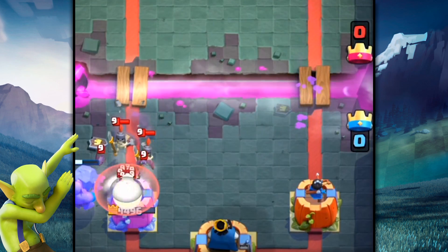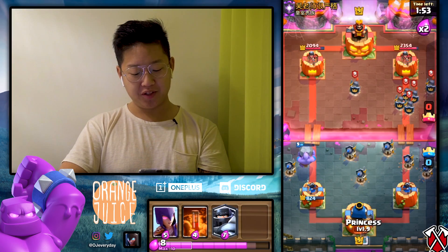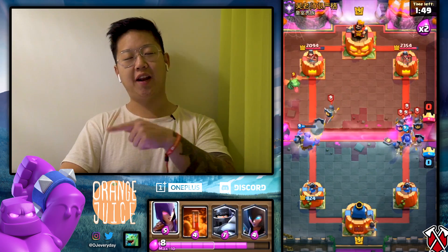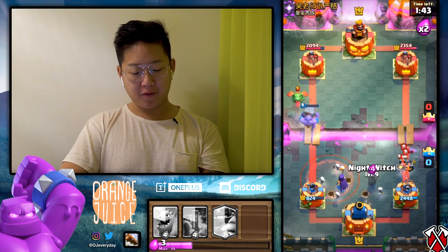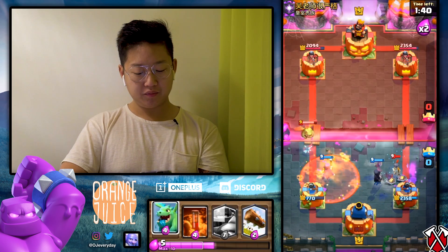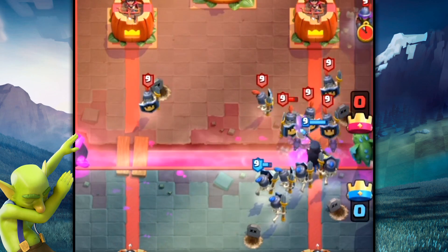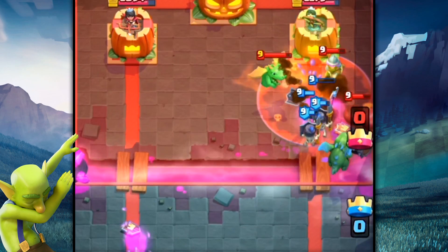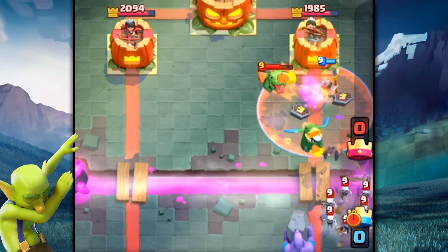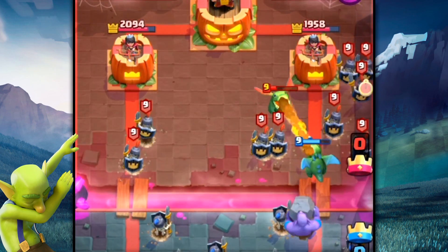That was some geometry right there. Bowler's doing an okay job defending against the mega knight, the skeleton barrel, and the bats — not the best, but okay. I'm gonna do a princess on the right side. It's double elixir now, so I should have done witch and night witch in the beginning. I got a little overconfident.